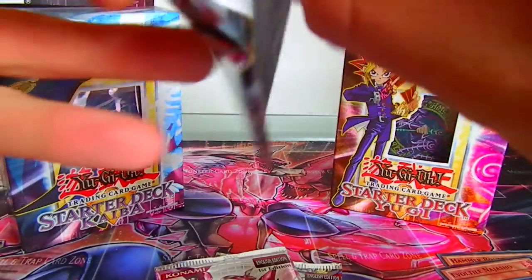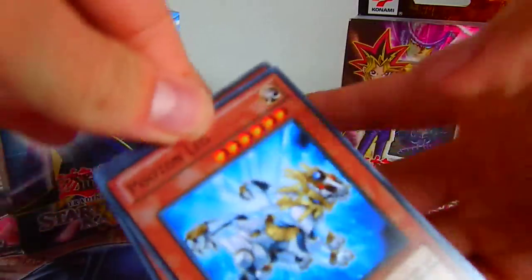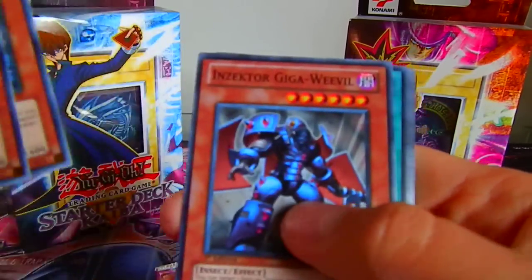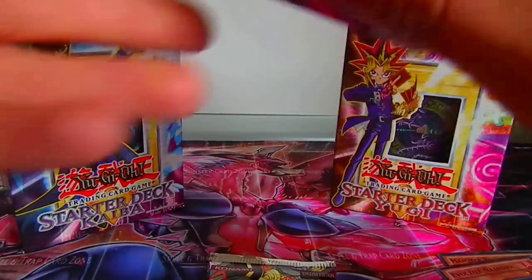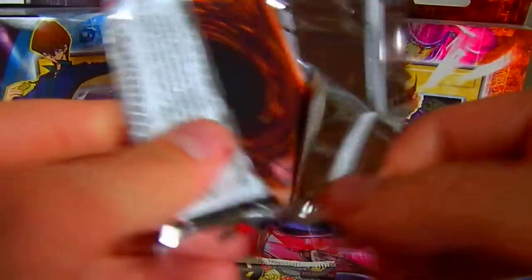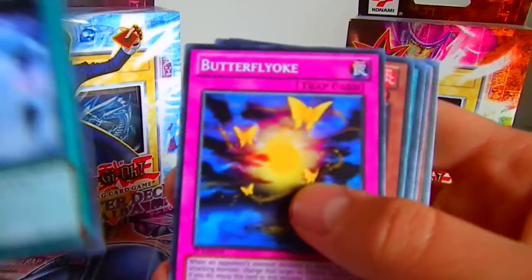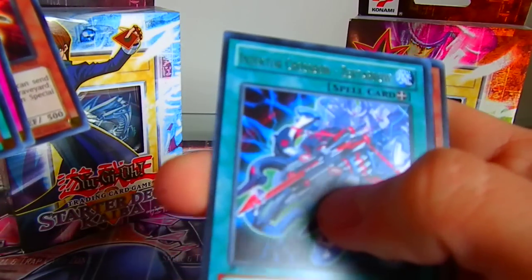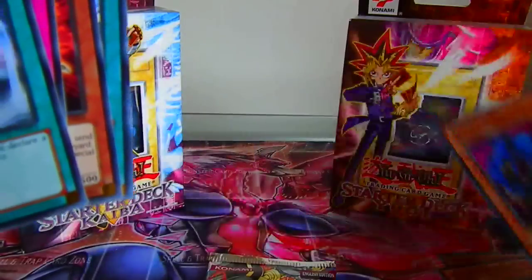Then another Order of Chaos: White Knight Queen. Not so many holos. Still 3 packs to go. Inzactor crossbow zacked arrow and another super jumbo drill.